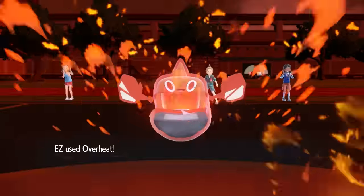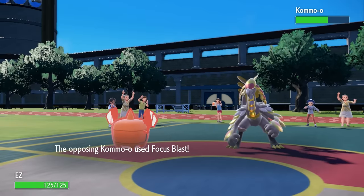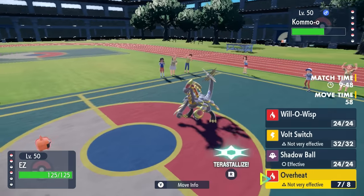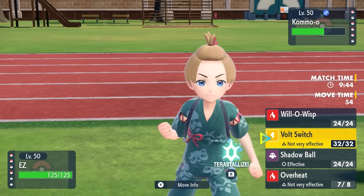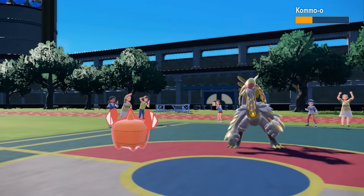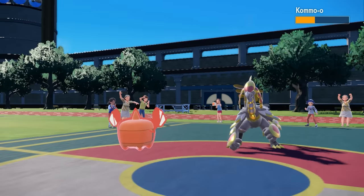I bring in Rotom Heat and go for the Overheat instead of the Shadow Ball. The reason being is because if this thing is Bulletproof, it is not affected by Shadow Ball. They actually end up missing a Focus Blast, but my Overheat did not quite do enough damage. I know that Rotom can take an attack from this thing, but I just can't hit it that hard in return. So I decide to go for the Volt Switch, and actually end up grabbing a cheeky little critical hit. It does knock it down to a Citrus Berry, however, and this thing is still way too damn healthy.